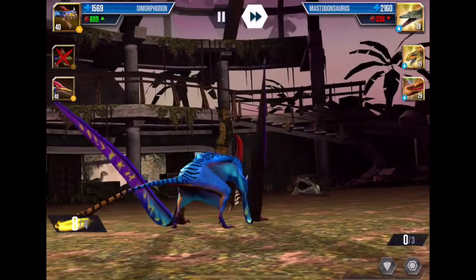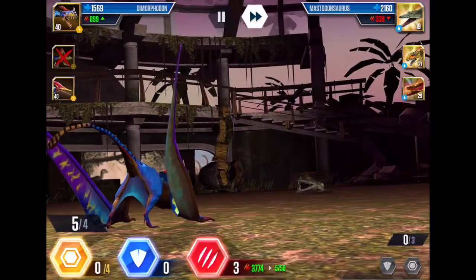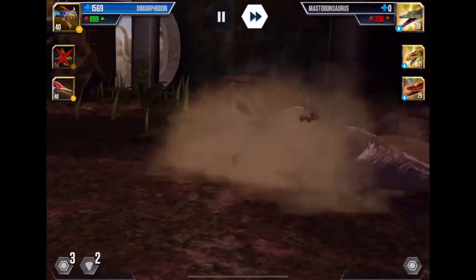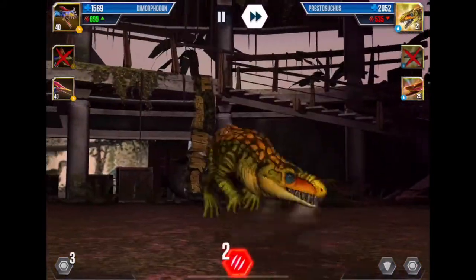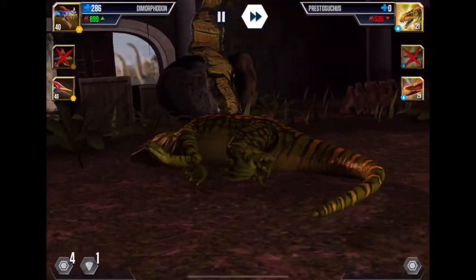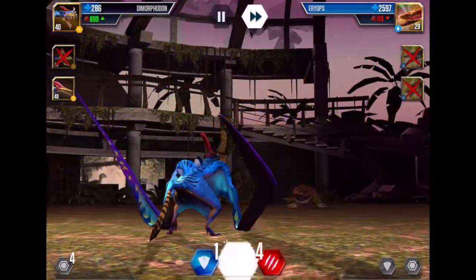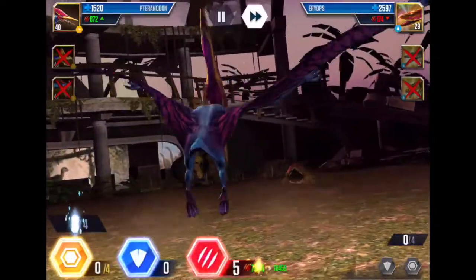He goes for full-on three, nice. Let's see how much it takes to kill him. Full health and killing in two hits — I can't believe that. He goes for four — can't blame him for trying. He's dead in two hits, then we can just go full-on reserve because Tyrandon can come and kill Eryops. Easy. He has to go for four. Let's just go for full-on eight and yes, secured the victory.